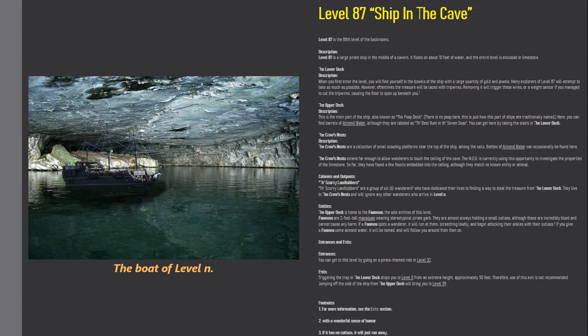The lower deck. When you first enter the level, you will find yourself in the bowels of the ship with a large quantity of golden jewels. Many explorers of level 87 will attempt to take as much as possible. However, often times the treasure will be laced with tripwires. Removing it will trigger these wires, or a weight sensor if you manage to cut the tripwires, causing the floor to open up beneath you.